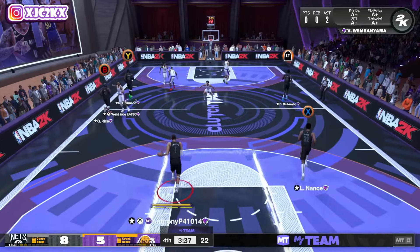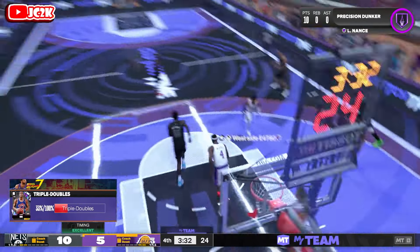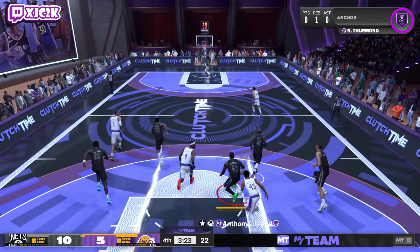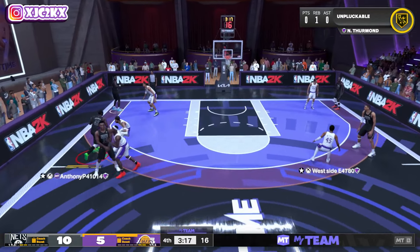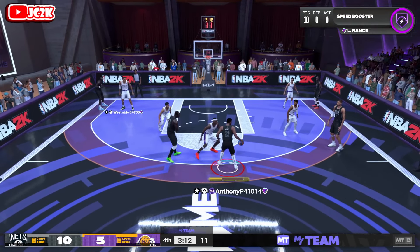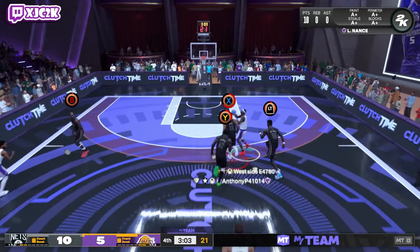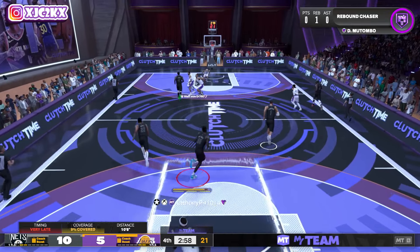He got blown by — generally don't expect to get directly blown by, that's not ideal defense from somebody with nearly every defensive badge, but it happens. Gets downhill for a stick dunk — up to 10 points on the game. Let's go pick and pop again, attack downhill, kick to our popper. He switched it — good switch. Normal fade on Larry Nance is just fine; he's not really a primary ball handler.